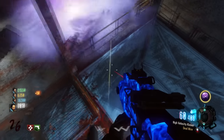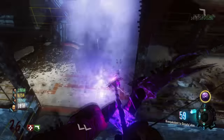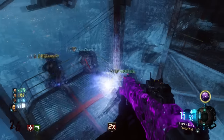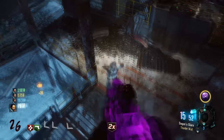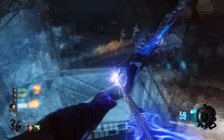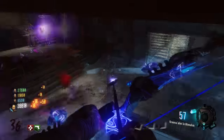I actually recommend switching your controls to tactical, which means you can press B and A at the same time, so you'll knife and jump at pretty much exactly the same time. This will take a little bit of time to perfect. I also recommend using the Undead Man Walking gobble gum because it slows down the zombies and makes it ten times easier to get the knife lunge to work.